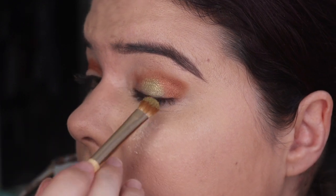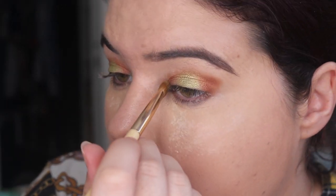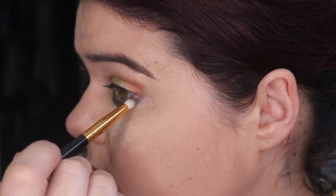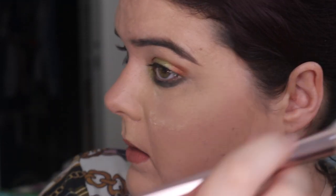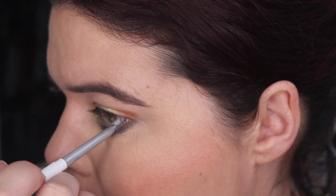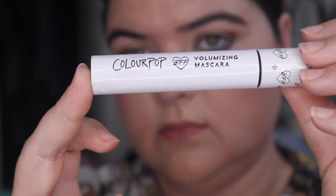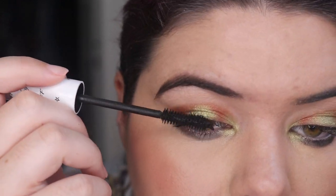We're putting some shimmer on the lid — packing, packing, packing that shimmer — then something on the inner corner, a little bit more shimmer, building in the corner. Now going back into that grayish shade. These shades do tend to look a bit different once you blend them out from what they are in the palette. It's pretty — we got some fallout. They are very loosely packed shadows and I think they're handmade, which is part of the reason. Going into Kicker from ColourPop — this is a lovely silver waterline, I absolutely adore it. Then the ColourPop BFF mascara, laying it down and building it up.